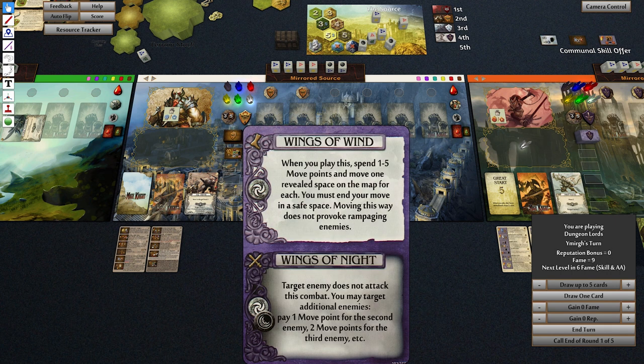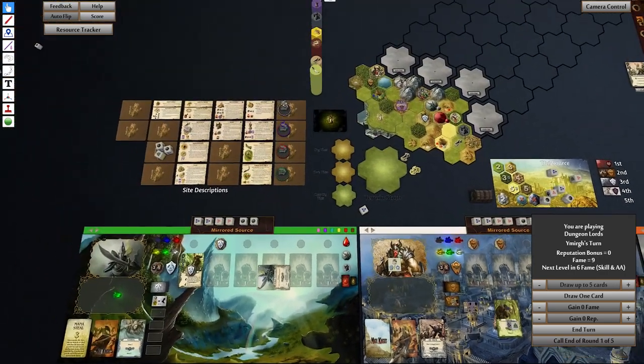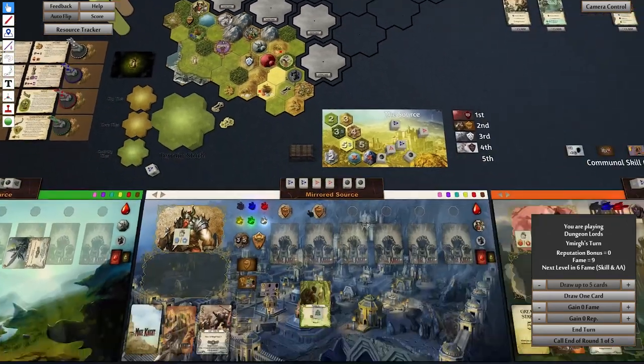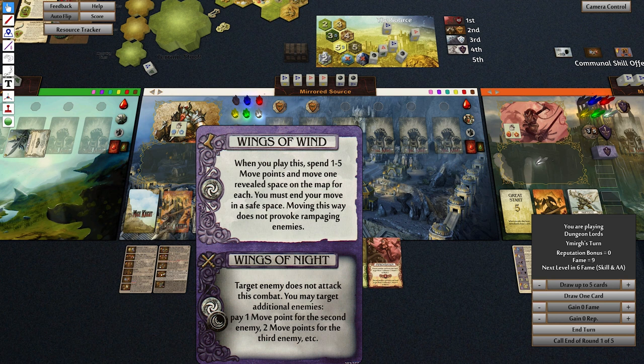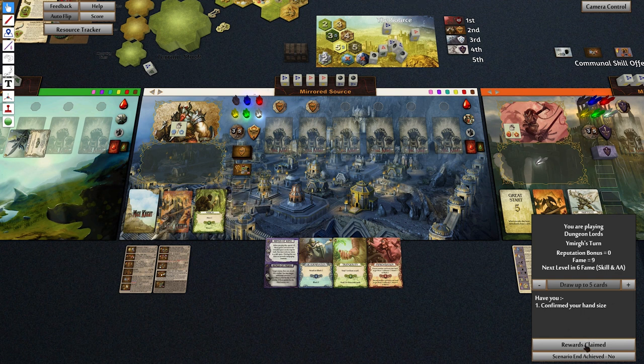What we're going to do next turn — hopefully there'll be a white die and then we can produce as much move as we can, and use this to move really fast. That's the end of turn — reclaim rewards. This guy is declaring end of round — so he's going to call end of round.